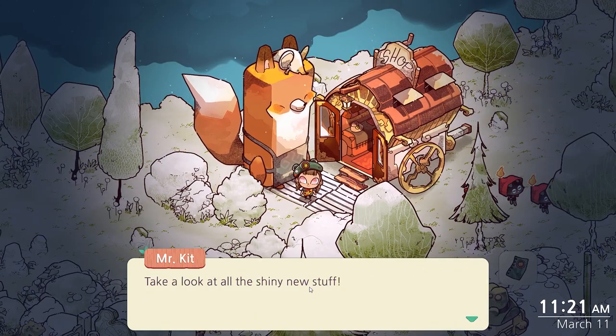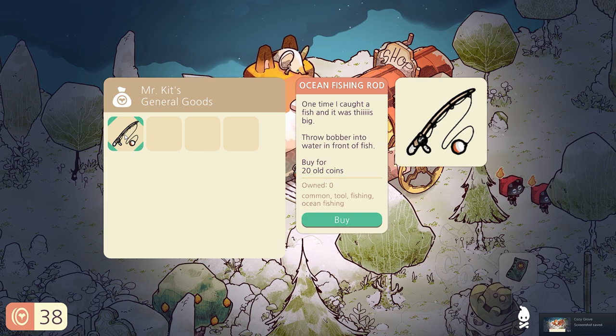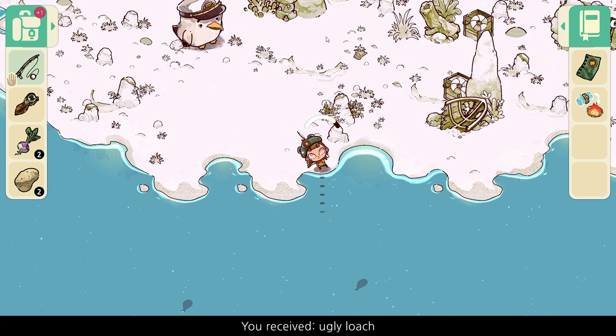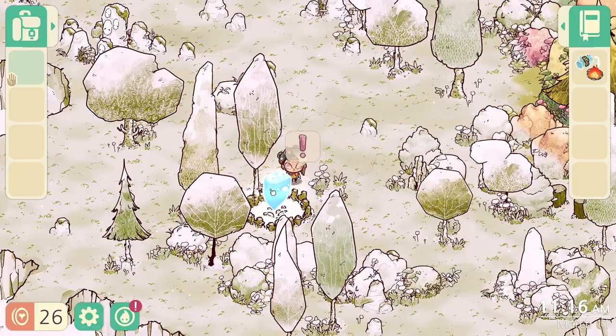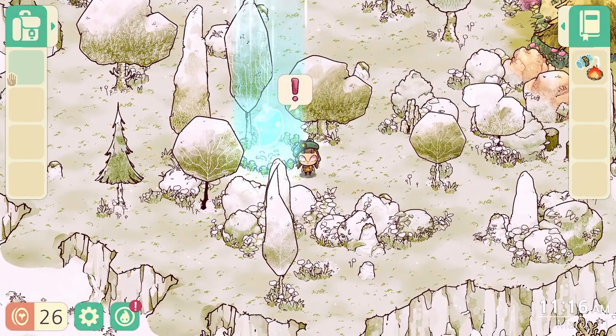It's a life sim collectathon through and through. Each island resident will give you tasks to complete, and through scavenging and crafting, you can fulfil their needs. Cozy Grove mixes things up a bit though, like making the hunt for resources more like a hidden object game. Finding items isn't just a case of wandering around until you stumble upon them, but actively seeking them out.